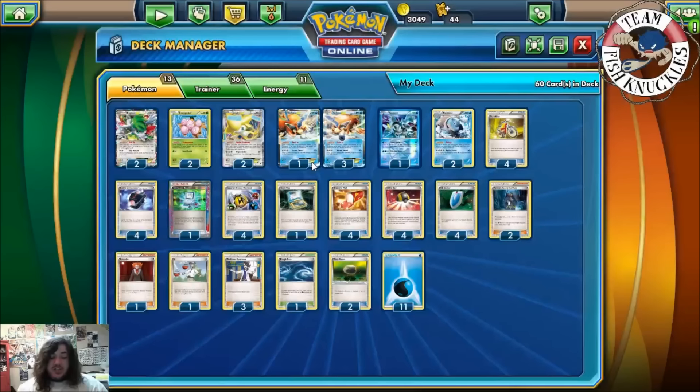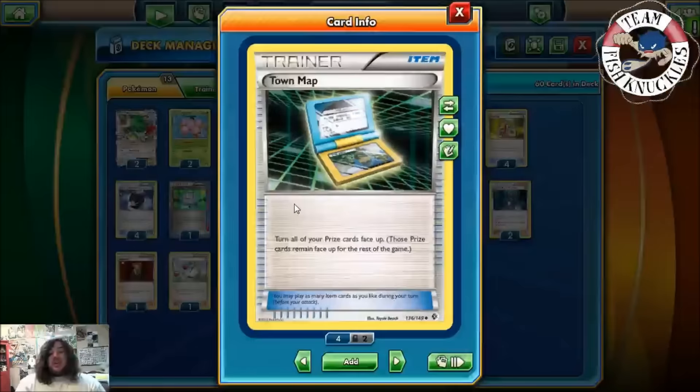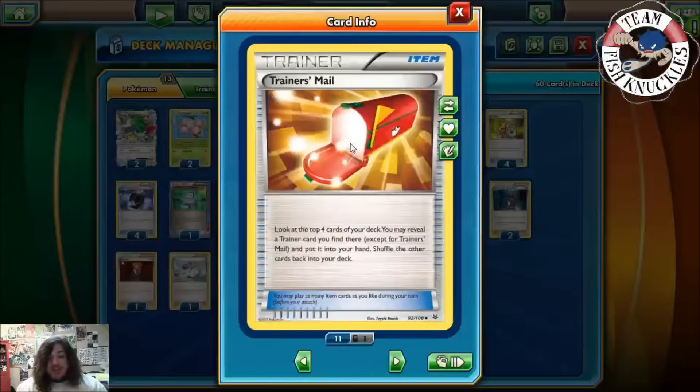We play one Town Map, which turns all your prize cards face up so you can see what your prizes are — it also helps you get to a turn one Archie's since it's another card you can easily discard. We play four Trainers' Mail, which lets you look at the top four cards of your deck and reveal a trainer card you find to put in your hand. It's great not only to search your deck but as another card you can burn — if you have two Trainers' Mail and Archie's, you can Trainers' Mail for nothing, Trainers' Mail for nothing, then play Archie's, which is a really cool play.